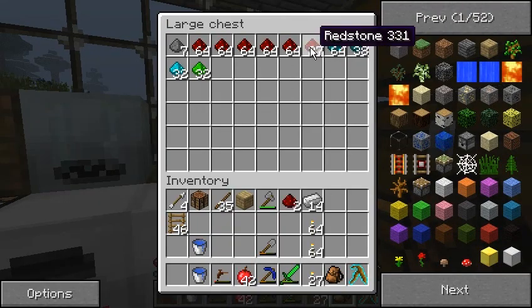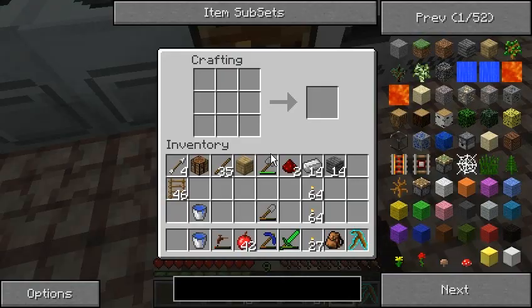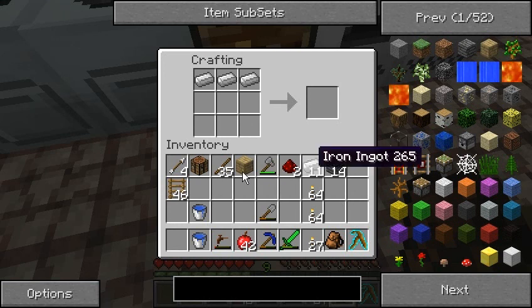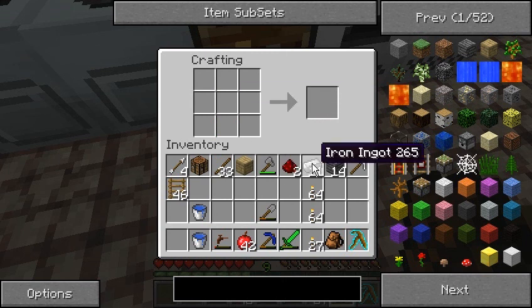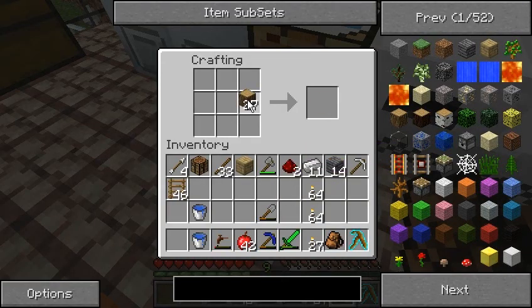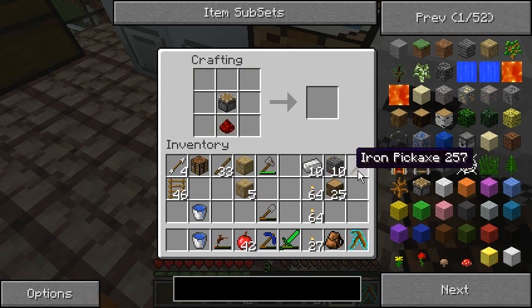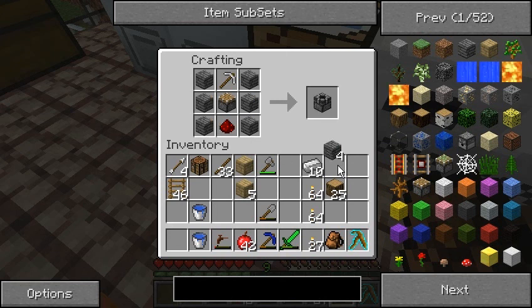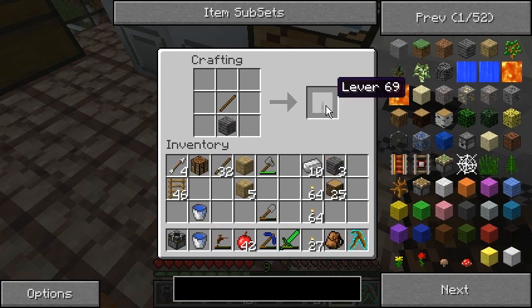Let's go with two of these. Do I have enough cobblestone? No, I don't. I'll need one iron pickaxe — I don't have enough wood. Let's get some wood from over here. Some cobblestone, and I think this was it. We have a block breaker, and I'm also going to need a lever.